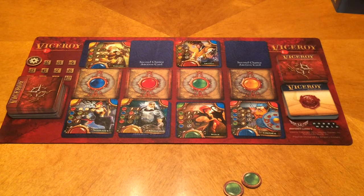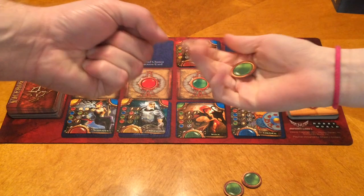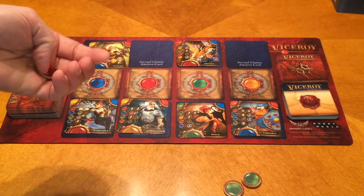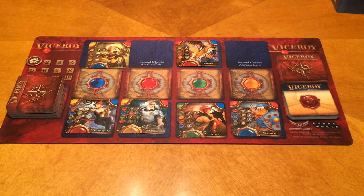This is where the cutthroat part comes in. I could say I want green, you say you still want the bottom green — we reveal, and Megan gets the green card. But I never actually wanted the green; I wanted the red. That bluffing could cause her to pick a different color or we would both forfeit the gem of that color. So a little bit of bluffing comes into the game at that point.